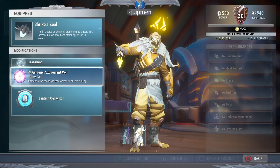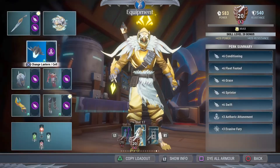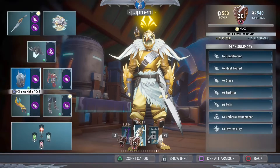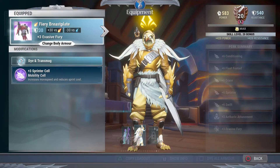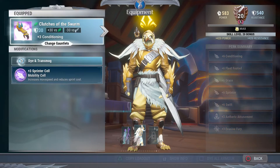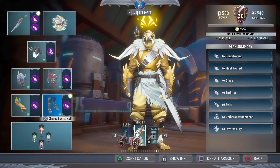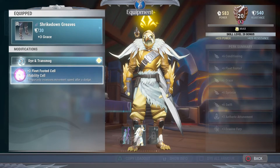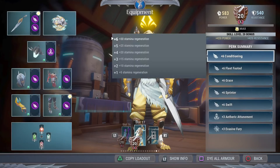We're going to throw an etheric tumen in the lantern to recharge it just a little bit faster. The head piece is Scraves and you're going to put a grace cell in there. The chest piece is Ember Mains and you're going to put a sprinter cell. The arms are Carabax and you're going to put another sprinter cell in there. The legs are Shrike Down Greaves and you're going to throw in a fleet footed cell.